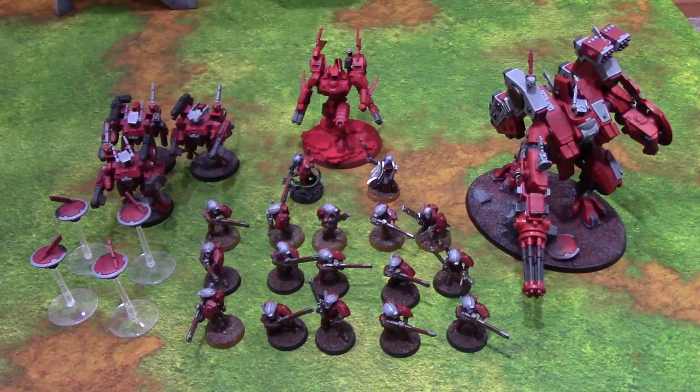For Elites, we have a unit of Crisis Suits — each with two Cyclic Ion Blasters and a Flamer — accompanied by four Shield Drones. These Shield Drones provide durability not only to the Crisis Suit unit but also to any of your characters or your Riptide, so basically any unit in the army can benefit from having them nearby.